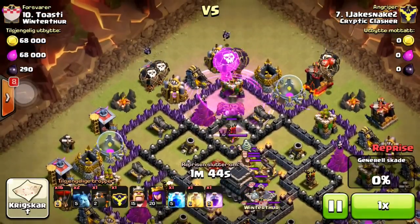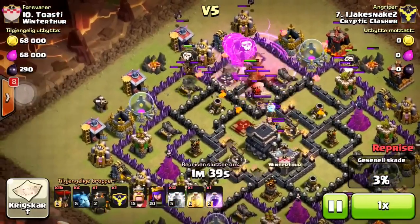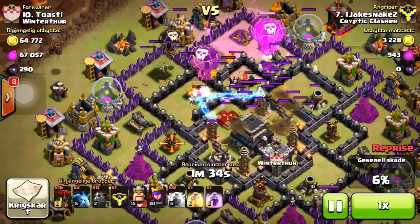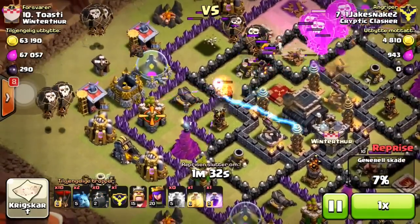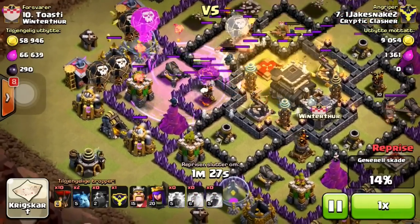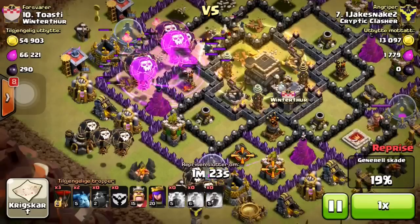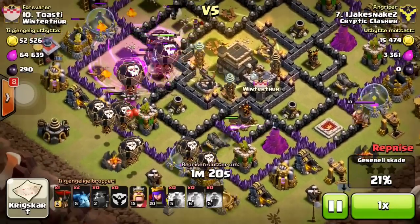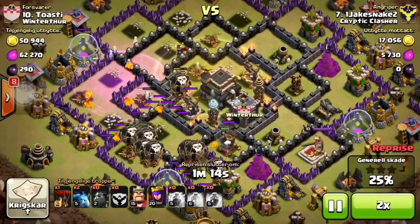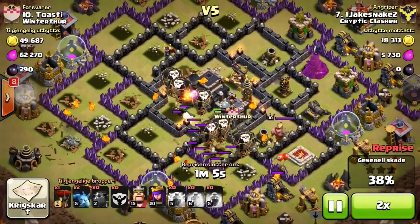I always bring five minions because throughout the raid they'll do a lot of work on extra buildings, since most of the lava pups will die. I zap the clan castle troops, put another hound down, then two to three loons down, and rage. I kind of put that rage down a little early, and this heal was pointless — I don't know why I put it there.